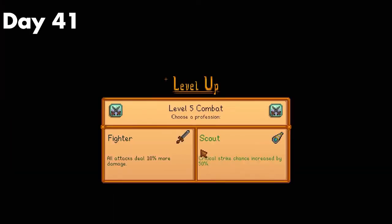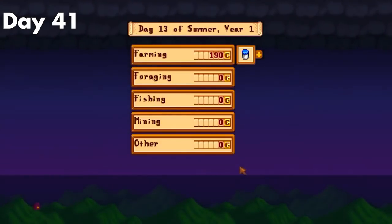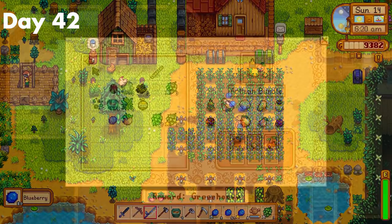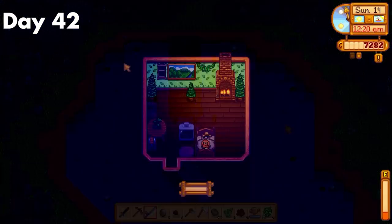I also managed to level up combat and decided I was going to go for Scout, because I planned on using hammers later on, and the best perk for hammers is locked behind that skill tree. Day 42. My blueberries were finally ready — after I collected, donated, and sold them, I cleared my farm, then headed off to bed.